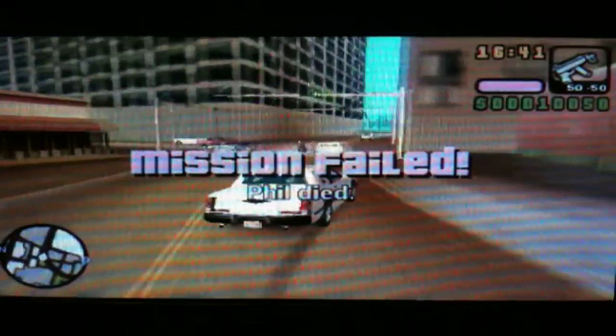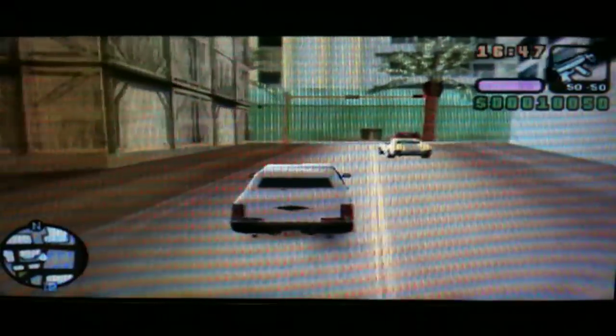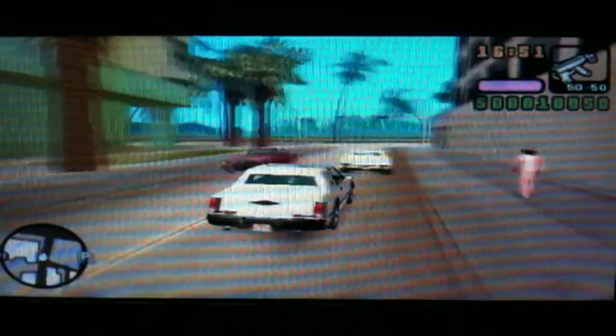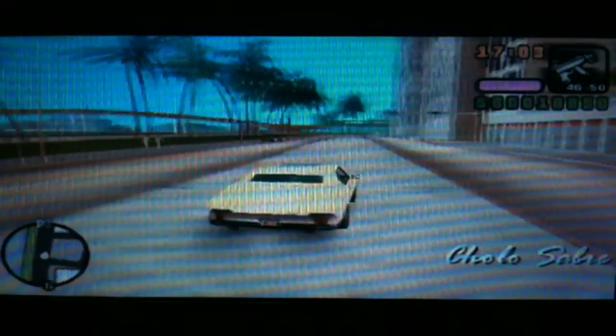Maybe I didn't do such a good example of this. But when the mission fails, you just shoot a few bullets to scare the driver out. And the doors are locked, so be very careful about this. There we go — you have just obtained a pot-proof Cholo Saber.